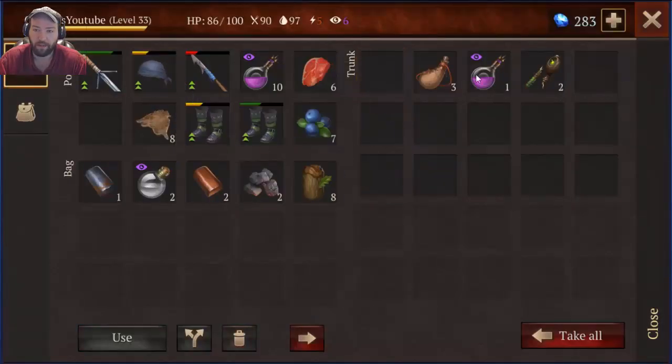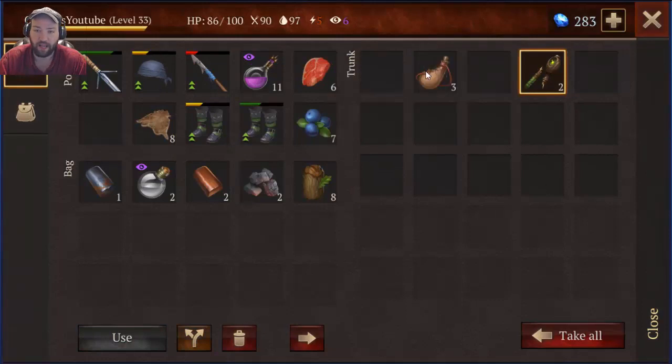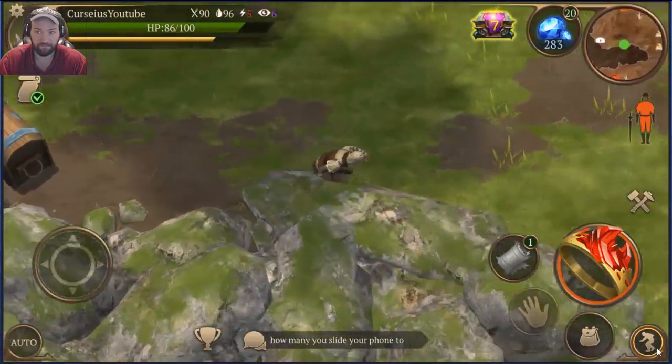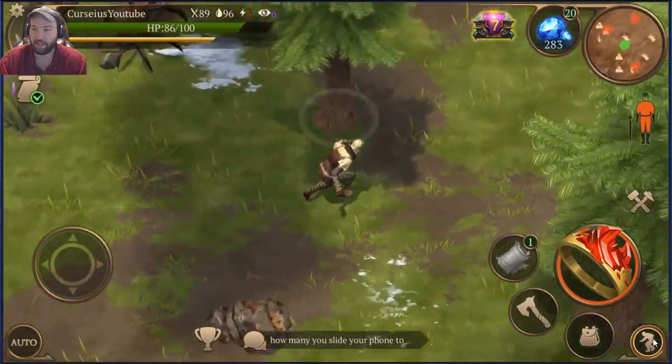Fell cap — I'll take that. I have a ton of broken staffs and a ton of water skins, I don't need that. I'm looking for one more sinew so I can make the smelting kiln.